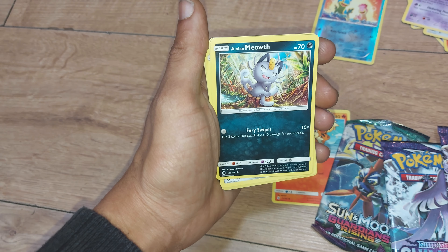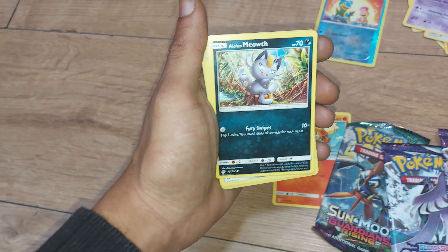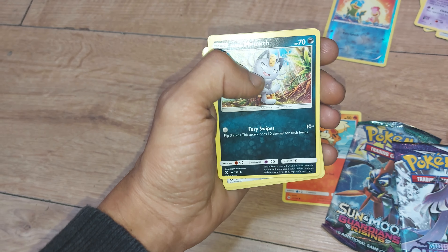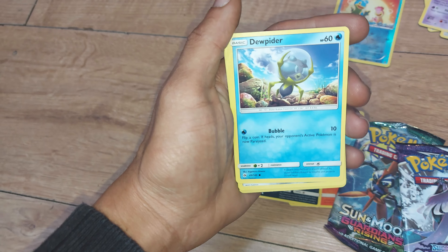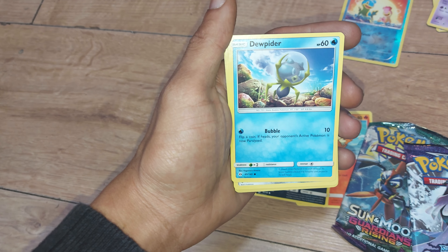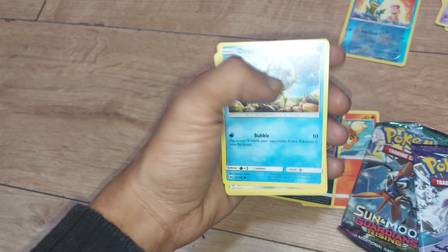Followed up by Alolan Meowth, which is Meowth from Generation 1 in its Alolan form. Scratch Cat Pokemon, Dex entry 52, having the move Fury Swipes, 70 health points, of course being a Darkness type. Dewpider up next, which is a Water Bubble Pokemon, Dex entry 751, 60 health points, being a Water type Pokemon with the move Bubble.